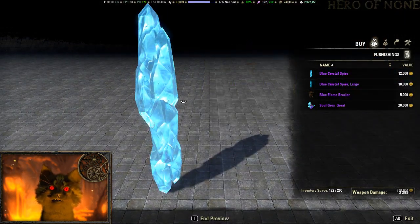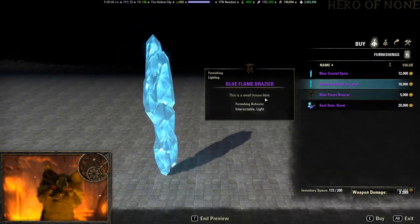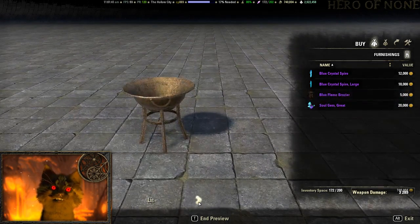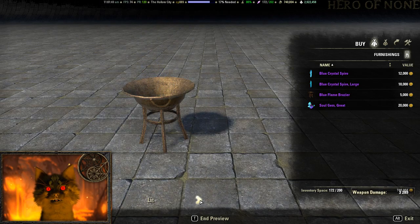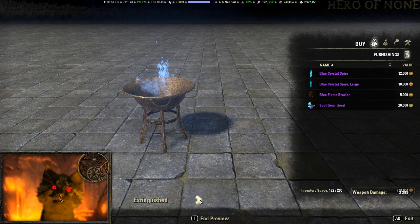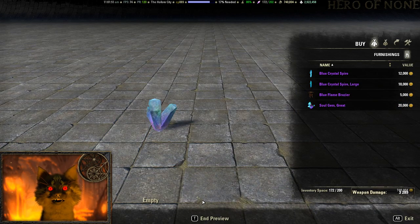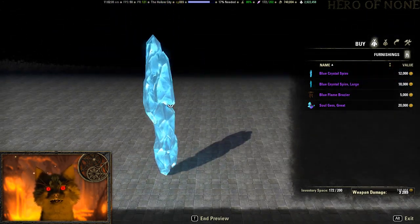First on the Luxury Merchant tonight: we have a blue crystal spire — a big blue stone large spire — a blue flame brazier, and soul gems both filled and unfilled. Really not that much different or great compared to last week.